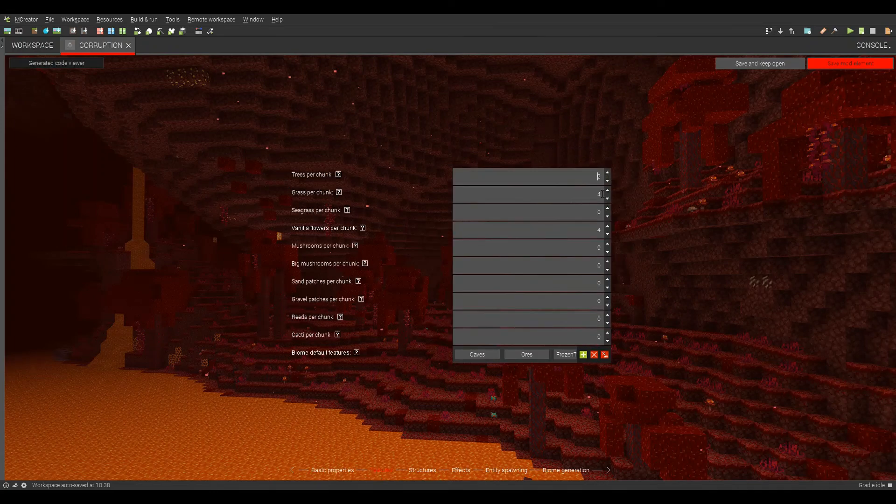Now features — trees per chunk, we'll do two. Grass per chunk, zero. No sea grass, no vanilla flowers, no mushrooms, no big bush. We're going to do a couple mushrooms. Sand patches — all this stuff. No frozen top layer. We can do caves though. Dead bushes, desert features, extra gold ore, extra emerald ore, fossils, frozen top layer, icebergs, infested stone. We just want nether features — they don't have that, so yeah, let's do that.